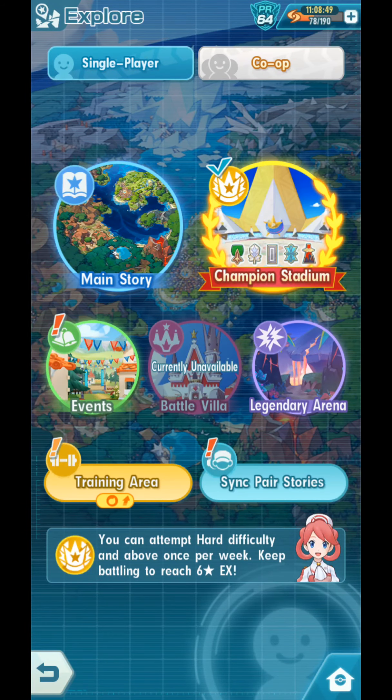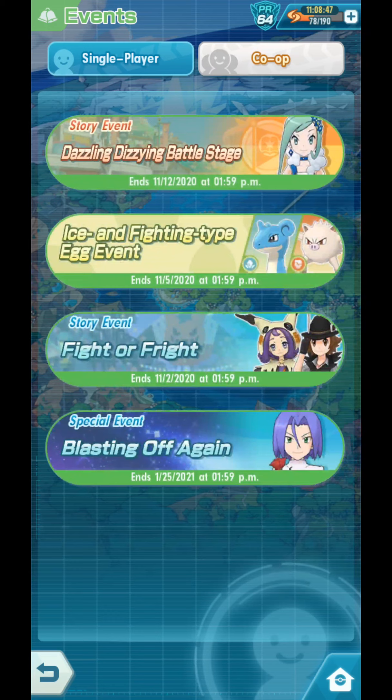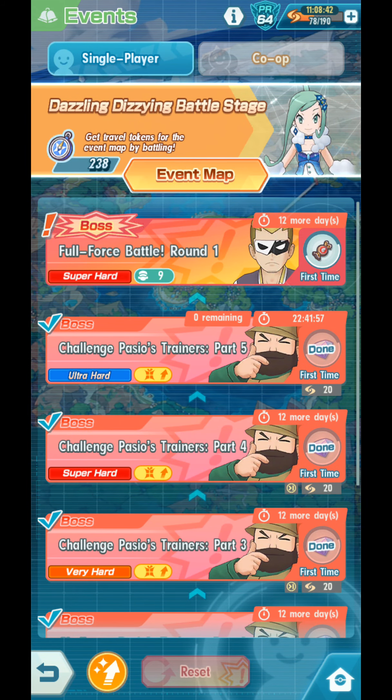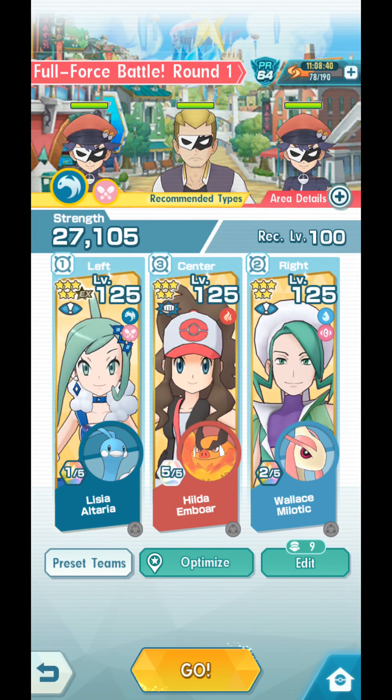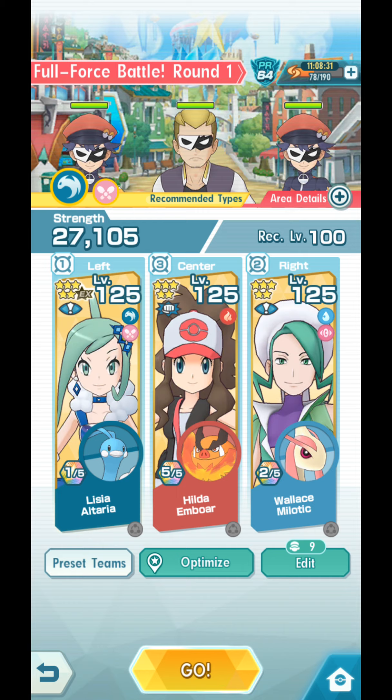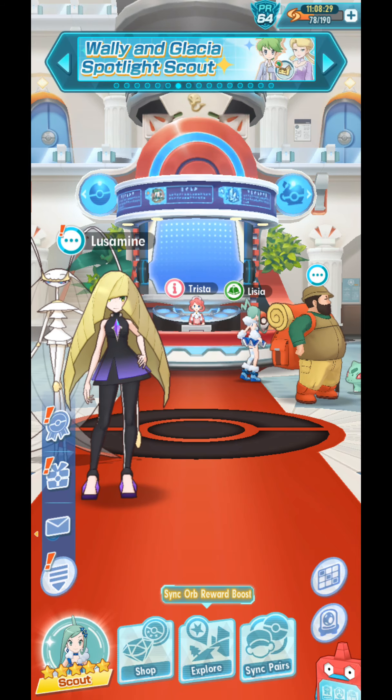Guys, we are going to do the Dazzling, Dizzying Battle Stage, Full Force Battle Round 1 right now. You can get a 3-star Strike Move Candy in this event. A 3-star Strike Move Candy you can give to a Sync Pair with an initial potential of 3. Let's check it out.